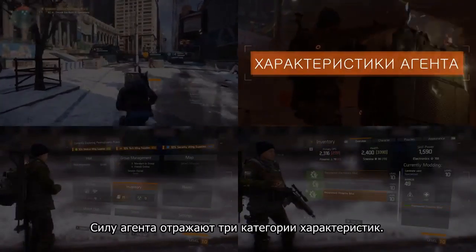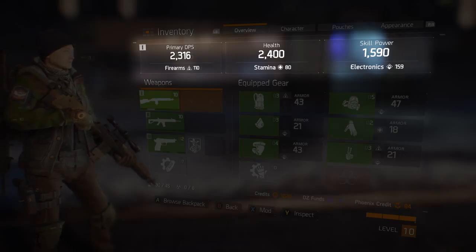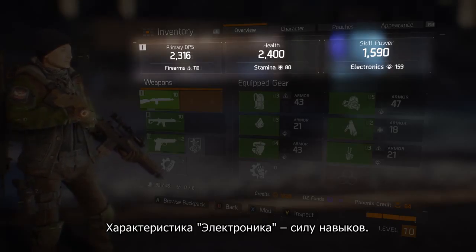Your agent's strengths are reflected in three categories of attributes that are measured in stats. Those stats vary depending on the gear you've equipped. Firearms increases your weapon damage. Stamina increases your health. Electronics increases your skill power.